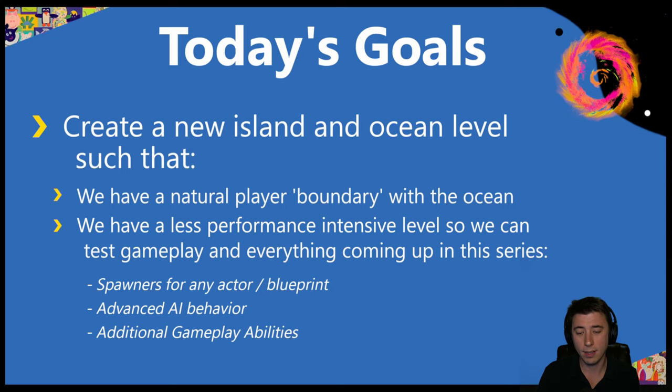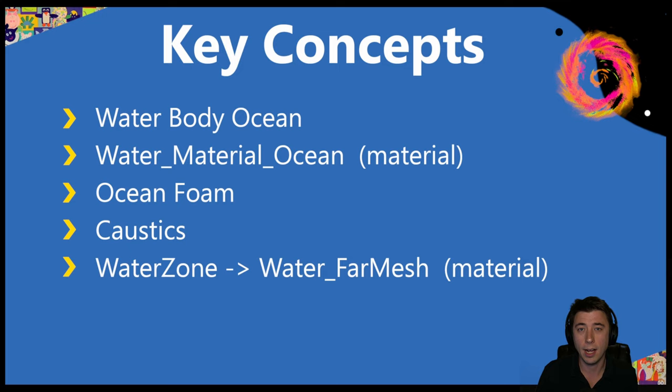By the end of this episode, you're going to know how to create an ocean water body and customize it to your specifications, including adding foam, changing the color, and changing the size of the waves. If you're not following this series, the first two-thirds of the episode revolving around the water body ocean is all you need. The final third will be setting up the island with its own material, some sculpting, and similar tasks.